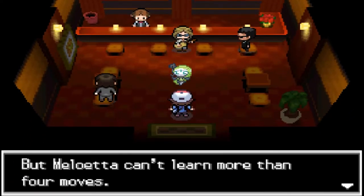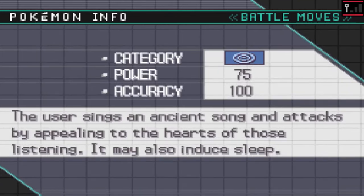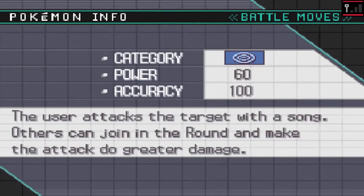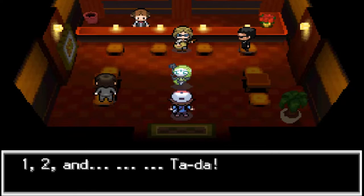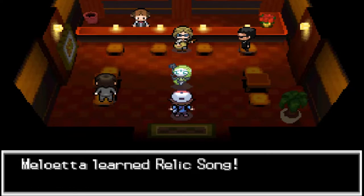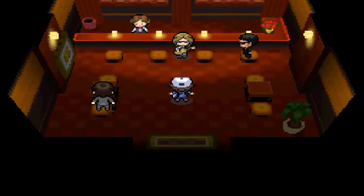We can teach it Relic Song, and it looks like I'm just going to take away Round because it's really not a good attack. There we go — Relic Song has been learned, and of course she'll be coming back into our Pokeball.